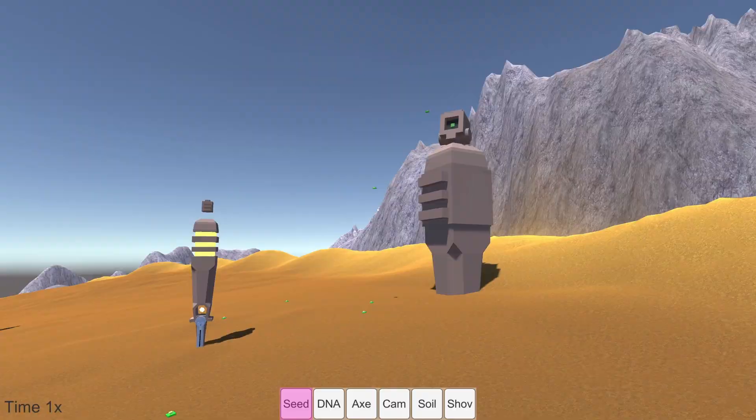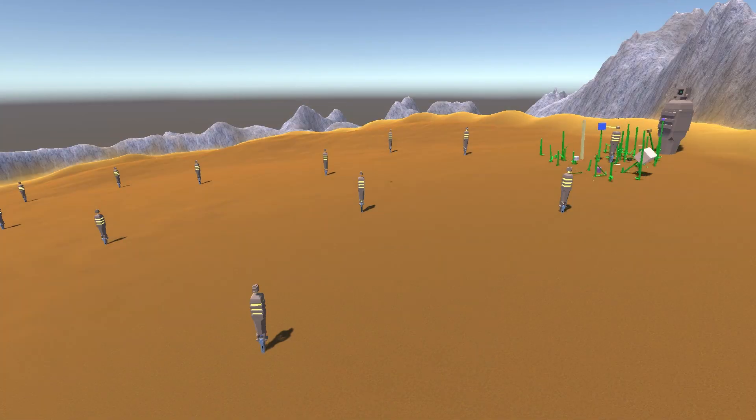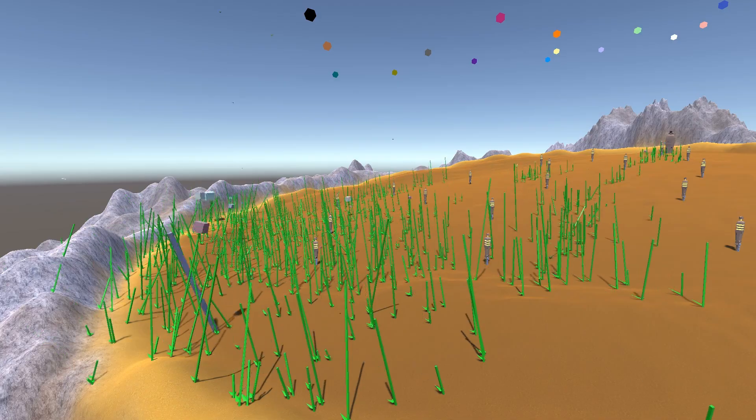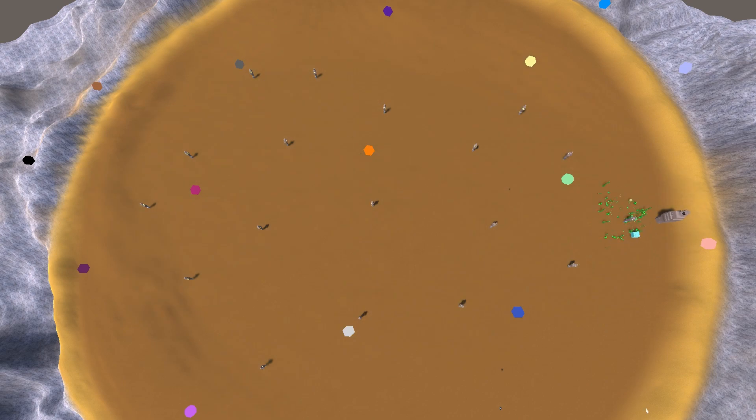Now the only thing left was to keep this running for a few hours — and here's what happened. You can see they start moving in a straight line and basically force their way through the towers. There is little incentive for plants to go side to side, so they just keep going at it. I kept this simulation running for five hours until the plants reached the bottom of the terrain, at which point they started to spread everywhere.